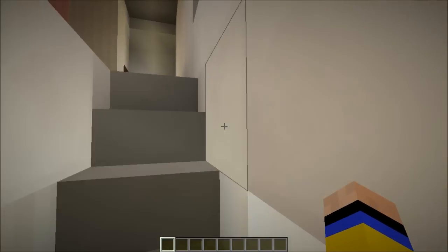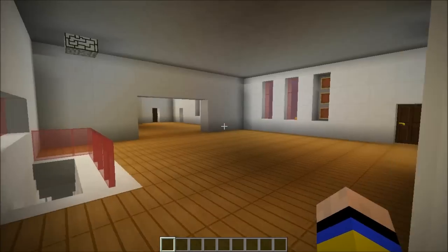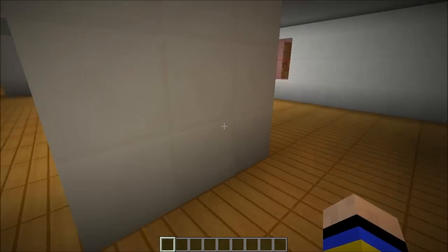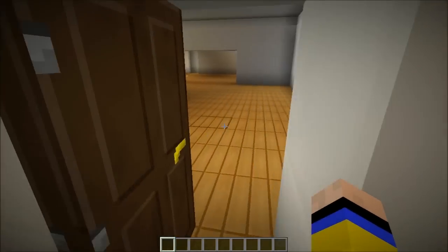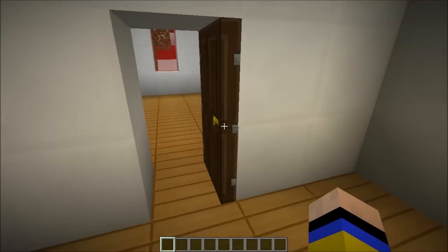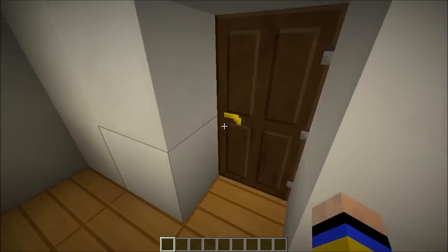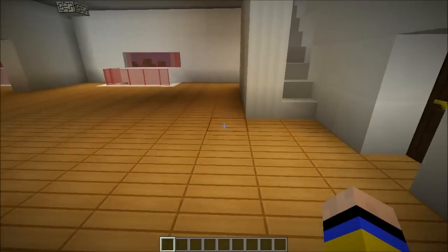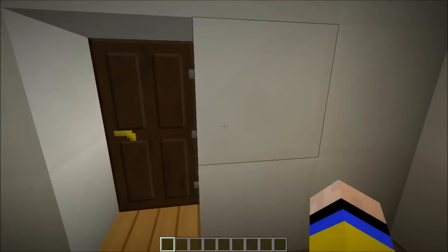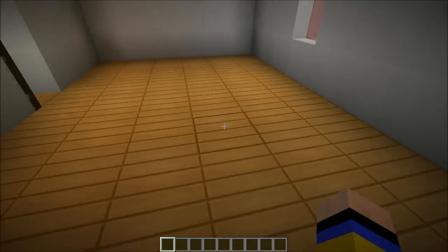The second level is huge as well. There's some storage in there and nice big rooms - a nice big bedroom in here. There's another door to that side and another bedroom as well. It's open, and you could easily make them into two bedrooms - all you'd need to do is block one of these walls. A map download is available.